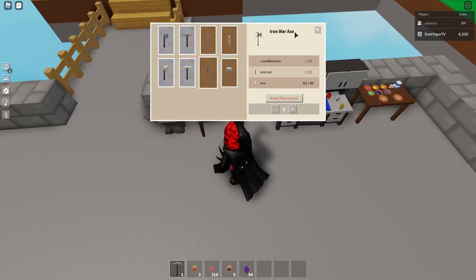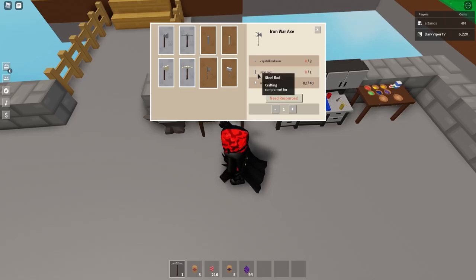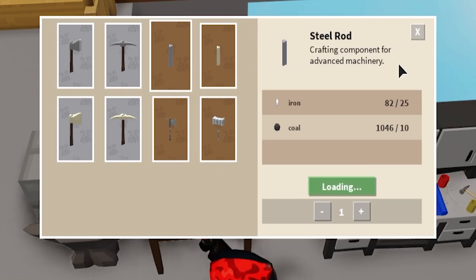So in order to get this iron war axe we need three crystallized iron, one steel rod, and 40 iron. Iron and steel rod — no problem. I can do those very quickly. In fact I'm just going to go and make that steel rod right now.